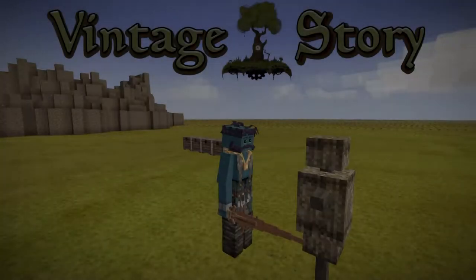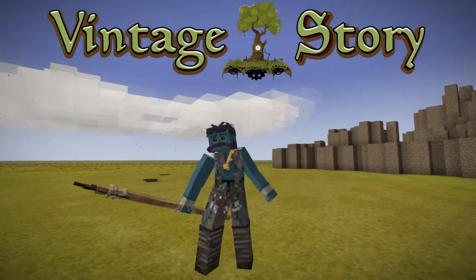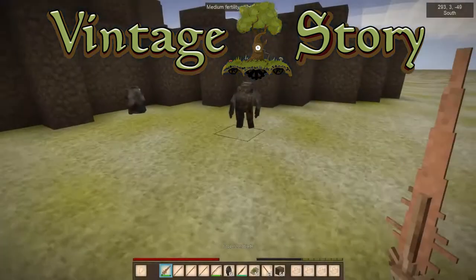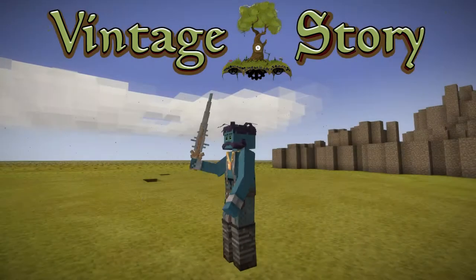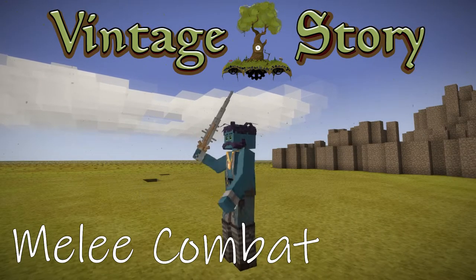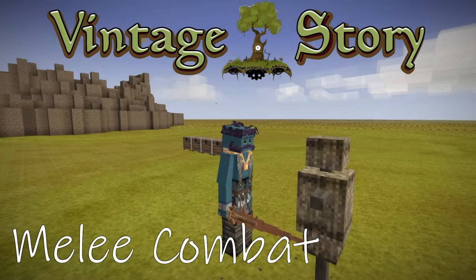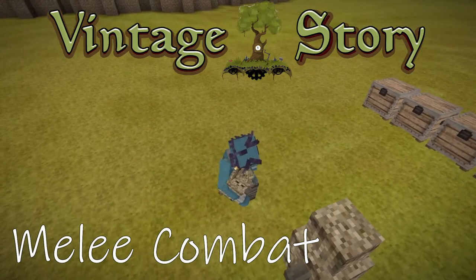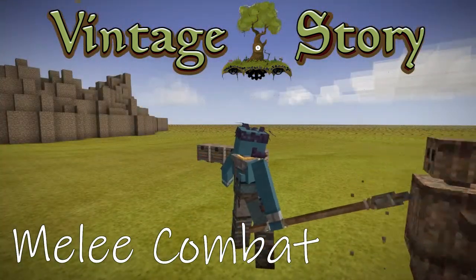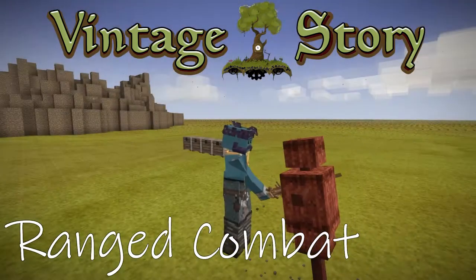To defend oneself in Vintage Story, one must master the art of combat, as there are many silent dangers lurking in the shadows. Melee combat — first punch, then ask. Every adversary can be attacked with a left mouse click, but beware: your normal attack range is pretty short unless you have something in your hands that extends your reach. Ranged combat.